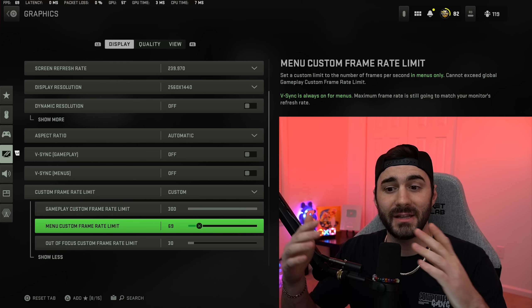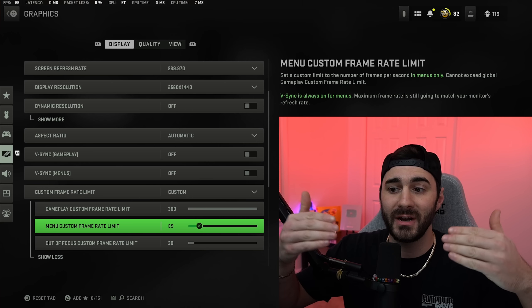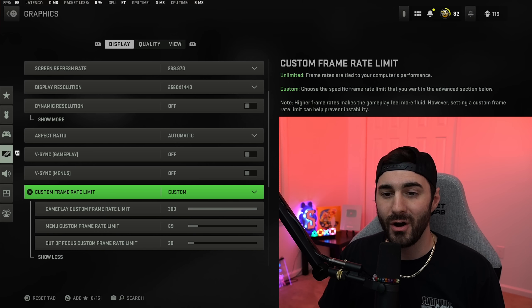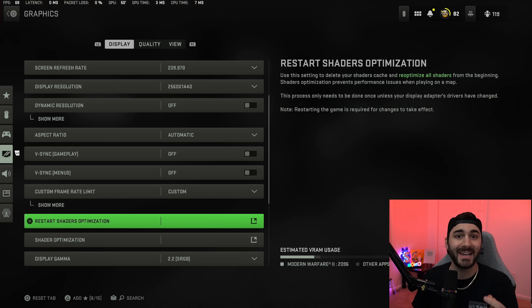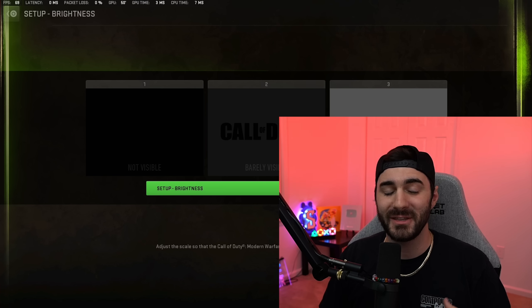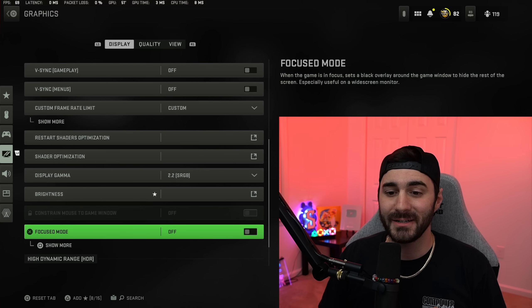If you're having low frames in the firing range, it's because the firing range runs on your menu custom frame rate limit. If you want more frames there, set it to unlimited while you're in the firing range. If you're having stutters in game, restart the shader optimization — basically reinstall your shaders. For brightness I have it at 55, which helps with darker spots and shadow areas inside buildings.